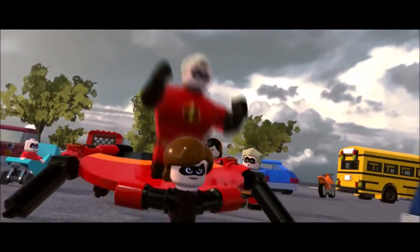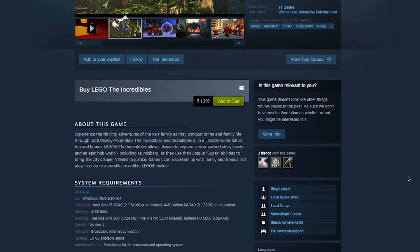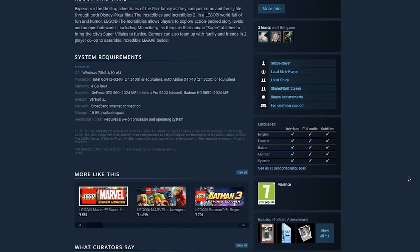The game was released on 15th June 2018. First of all, we can go to Steam and I will show you the price. The game is actually priced at $12.99 on Steam. The system requirements for this game are Windows 7, Windows 8, or Windows 10, and keep in mind you need to have a 64-bit operating system to play this game.